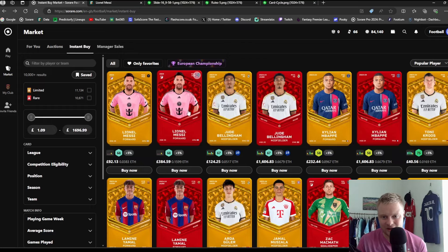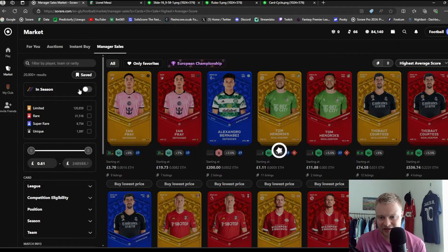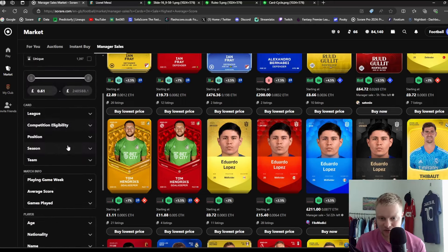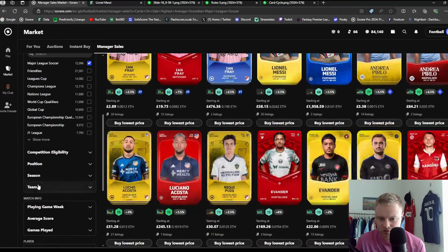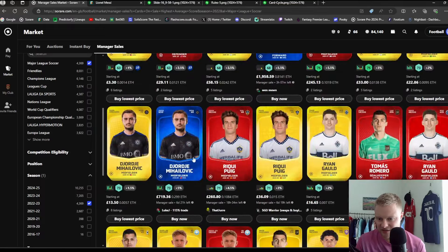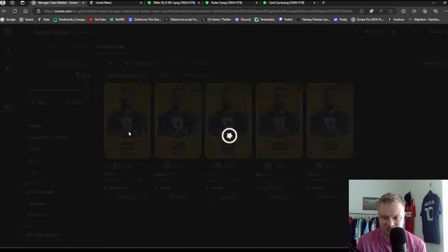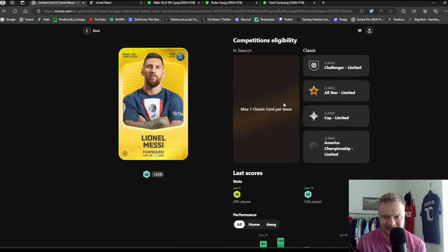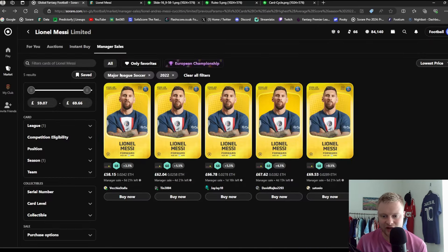There are also Manager Sales. On here you can see In-Season cards; if you untick that filter you'll see Classic season cards as well. Let's say you want an MLS card — an older season card — there are lots of different cards available. For example, a Messi Limited card: there are five cards cheaper, starting at £58, compared to auctions. These are Classic season cards — you can use one per lineup as I mentioned. That's classed as a Classic season card on Sorare.